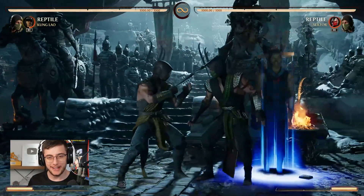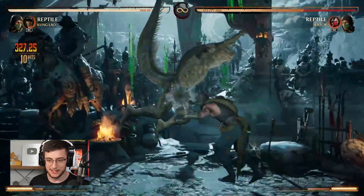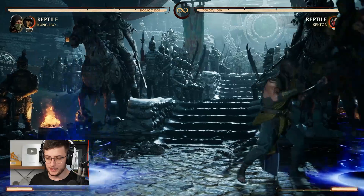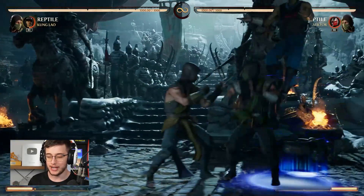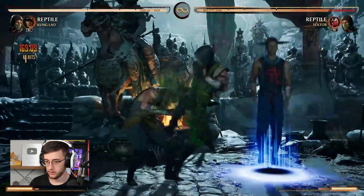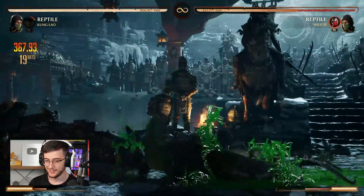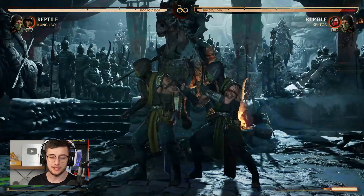Continuing with Kung Lao, we're going to talk about his cameo now. The first move is very straightforward — it's pretty much just his spin from all the other games. Nothing too crazy about it; it's a good combo launcher and you can use it early or late to start your combos. The teleport cameo move is very interesting — from what I understand you can cancel your animation super early with the teleport and it can grab you mid-animation. With Reptile's acid spit for example, you can see you're stuck in the animation for a while — if you time this right with Kung Lao you can get a full combo. That was 37% meterless.